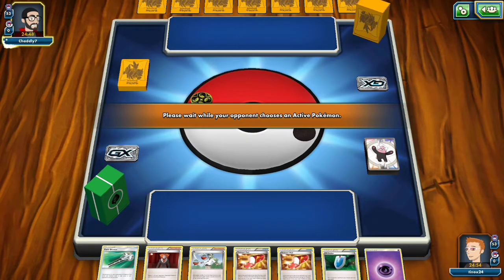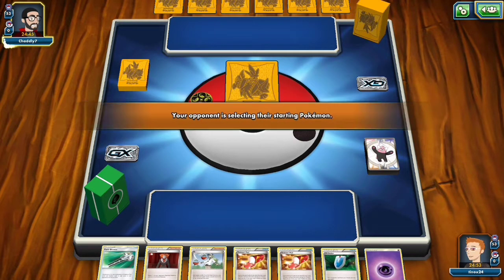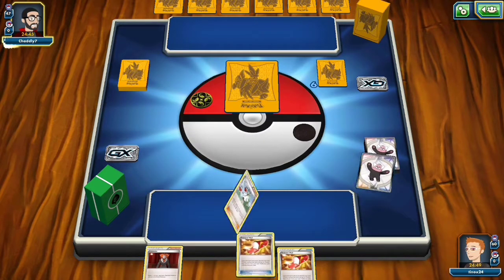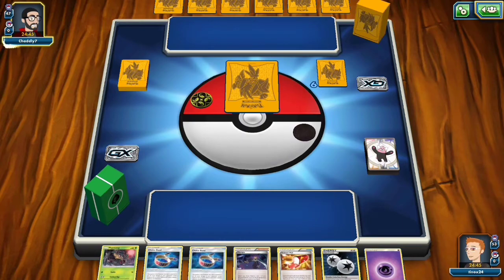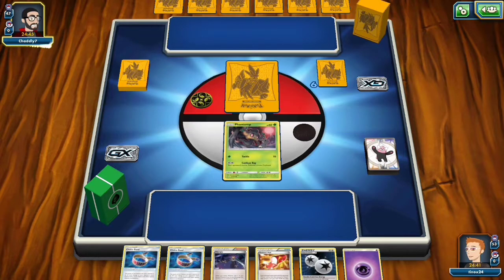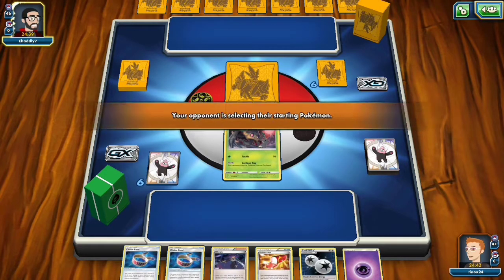I really like the Trevenant Garbodor concept. If you haven't watched any of the other Trevenant Garbodor videos yet, the concept is to force your opponent to freak out when they see Phantump and Trevenant and get rid of all their item cards, and then make them pay for that by using Garbodor. If they're smart and they don't do that, you try to get your two shots with Trevenant, and as the game goes along, clean up with Garbodor at the end, all while just giving up one prize.